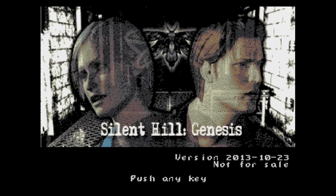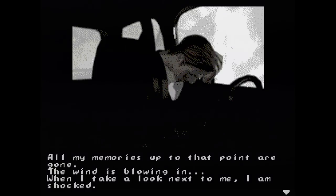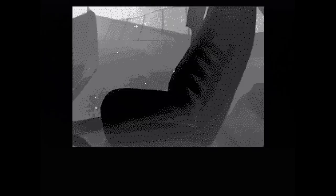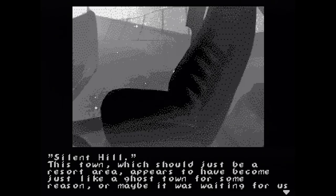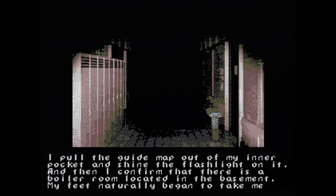This one's called Silent Hill Genesis — it's for the Genesis. An individual going by the name of Lupus ported the Silent Hill play novel from the Game Boy Advance to the Genesis back in 2013. This is a visual novel, or text adventure. Except there's not much adventure here, and there's no music either, so I put some Silent Hill music from the PlayStation on in the background while I talk about it.